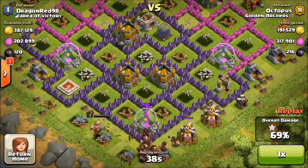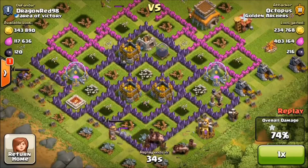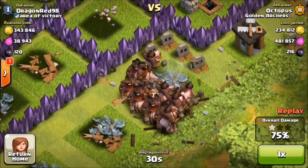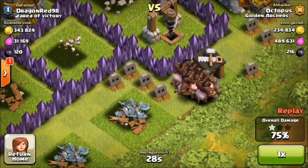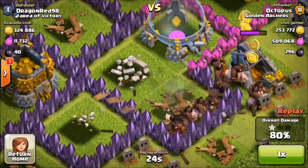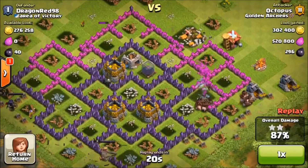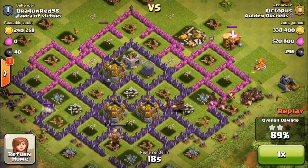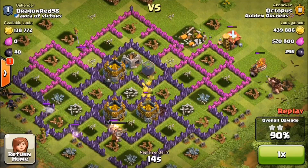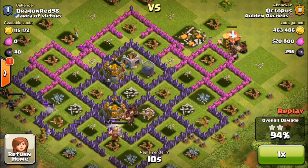I dropped my two Hog Rider lines — obviously — and it was about 37 Hog Riders and like 15 barbs. I kind of used Chief Pat's strategy to get this, but I didn't actually watch his video before doing this. I was just going with a gut instinct. I sent in my barbs, and I sent in my clan castle to sort of lure and get the barbed king out of there.